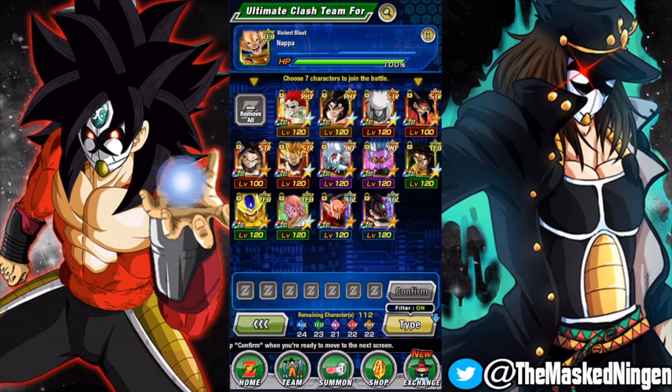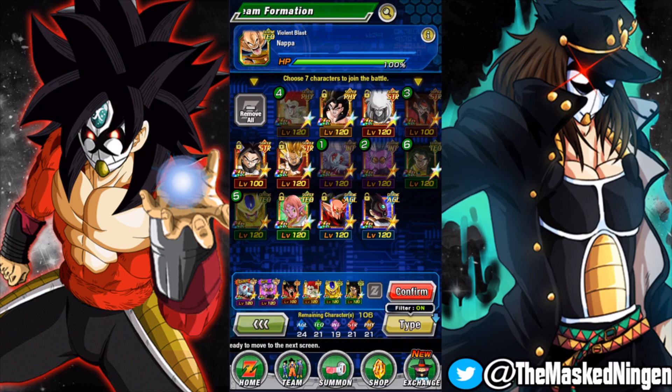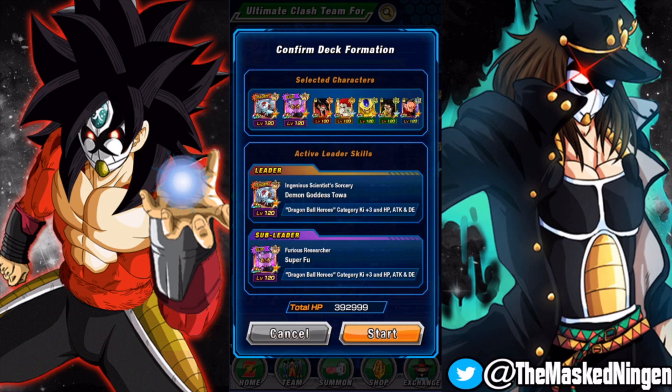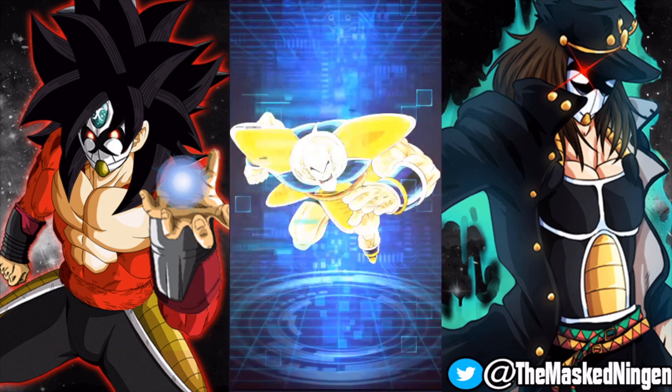The thing I always do — my strategy for Battlefield — is I normally use mono teams all the way through, but I use a heroes team in the first fight because Nappa is always the same type as the Jiren at the end. So you want to wherever possible save those teams. I'm just going to bring a whole bunch of random units. With Toa being released we now have two actual full heroes leaders, so this will be incredibly easy.